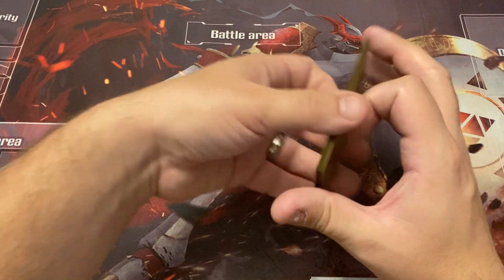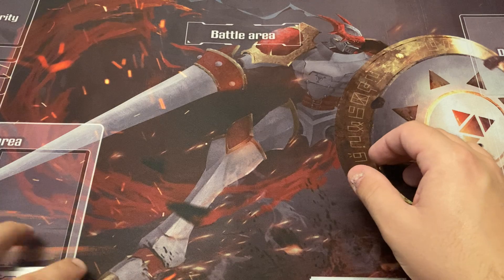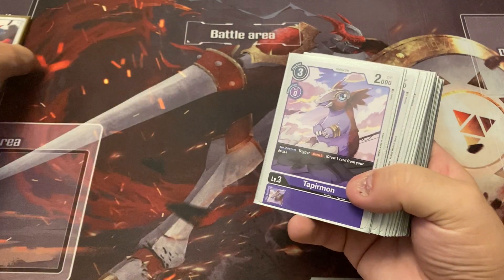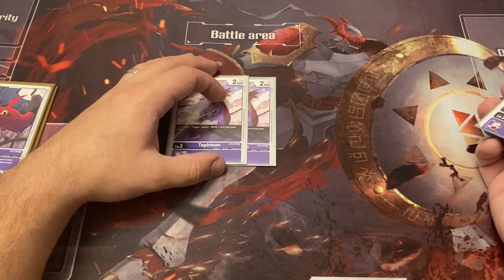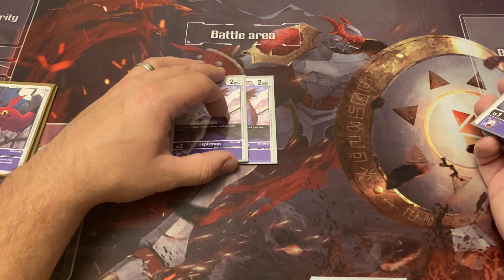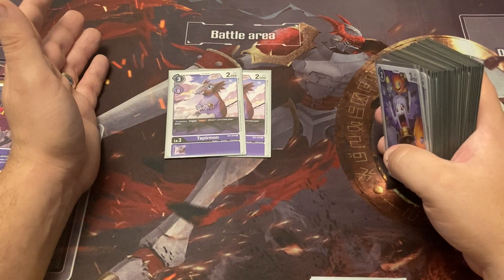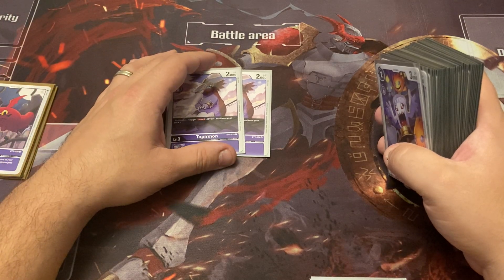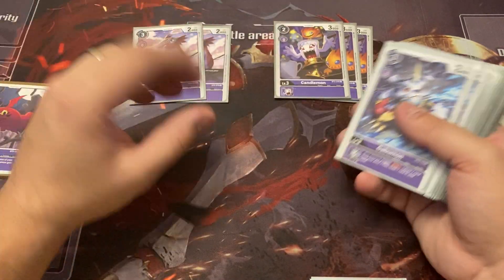If it ever comes up that I'm not getting to stuff fast enough, I'd probably adjust. For level threes, we have two copies of Tapirmon — he's a nice on-deletion trigger draw, and great off the summoning effects from the trash. I don't think I need more than two since I don't want to see him in my hand; I want to get him into the graveyard via trash effects. Then three Candlemon for your standard two-drop vanillas.